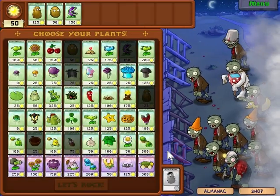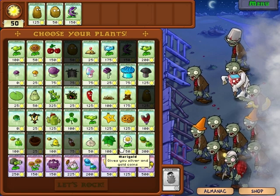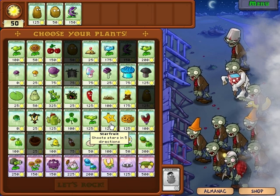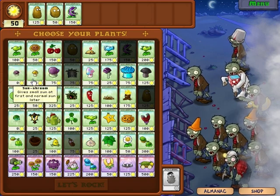This is probably the last. Oh darn it, there's a mole guy. I know the stars — they may be better than the split peas, actually. Hey, look at that. Darn it, why do you have to give me a walnut and a tallnut? I only want to use one of them.